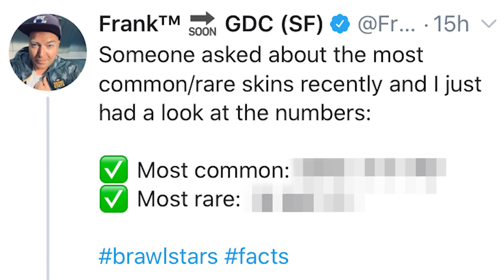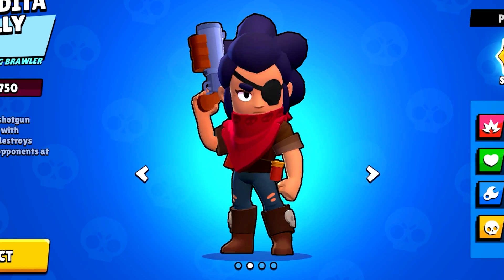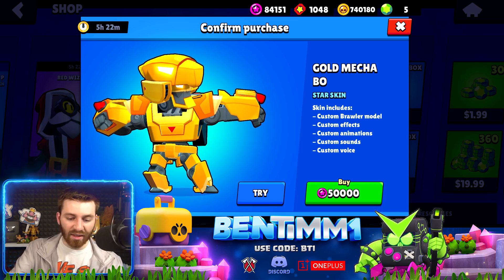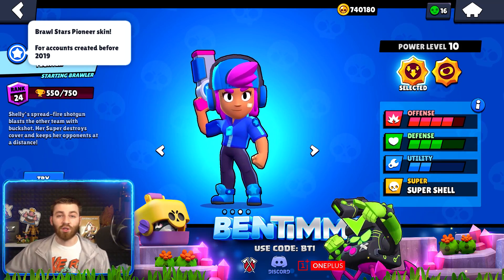Before we get into that, he also shared the most common skin. If you use this skin, you are basic — it is Bandita Shelly. It's the most common because it's cheap and all the noobs love Shelly. One disclaimer: he left out skins that were not purchasable, like the gold mecha skins and the Star Shelly skin you got for playing before Brawl Stars was released, so those won't be on the list.